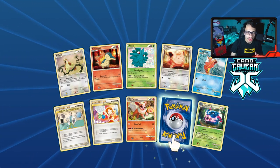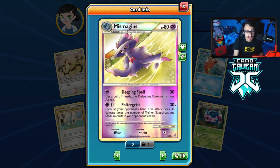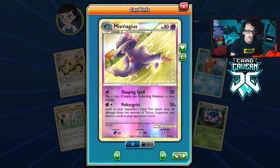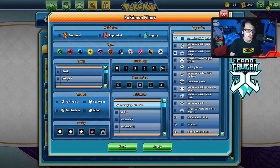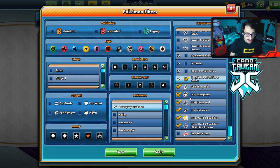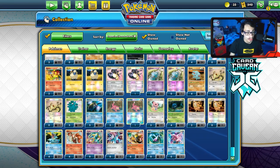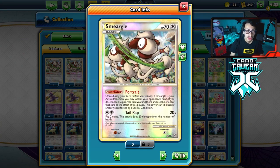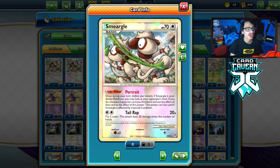The very last pull is a reverse hollow Mismagius — a bit of a letdown, but Mismagius is actually playable. Poltergeist does 30 damage times the number of trainers, supporters, and stadiums in your opponent's hand — that works well with Vileplume. Overall the pulls weren't that bad. The Smeargles alone make it kind of decent — pulling three reverse hollow Smeargles was actually insane. Even pulling one can be pretty hard, so pulling three is just crazy.